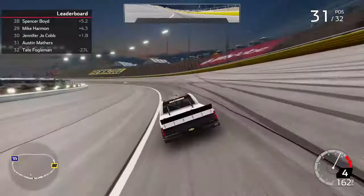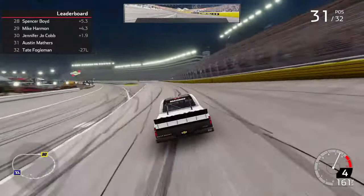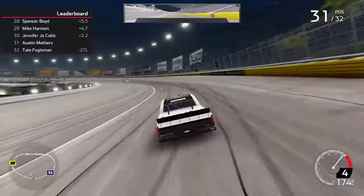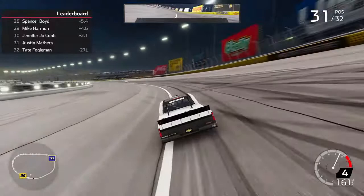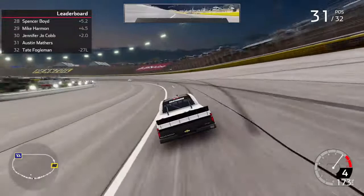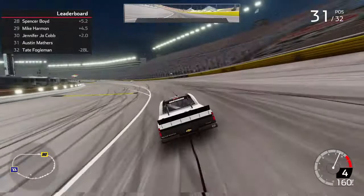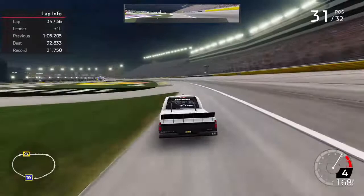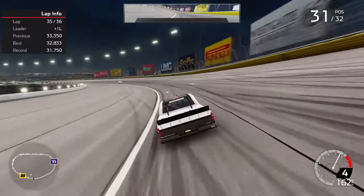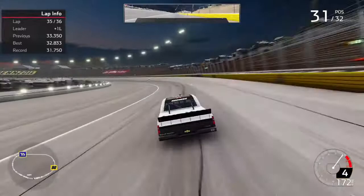I am a lap down, so hopefully I can get my lap back if he does pit. We've got two laps to go for the leader. Grant Enfinger is not pitting — he is going to go for the win. He flipped and that ended stage two, he practically died, and now he's about to win the race. What the heck. We got one to go in the race — this did not go our way. Grant Enfinger is going to go from flipping at Las Vegas to winning at Las Vegas. Grant Enfinger wins it!